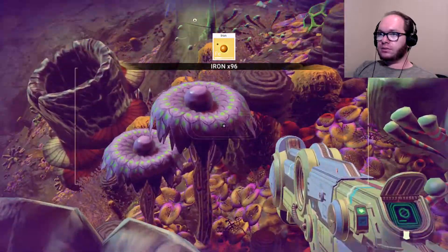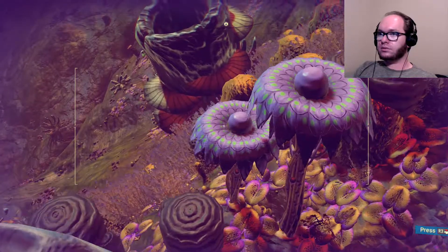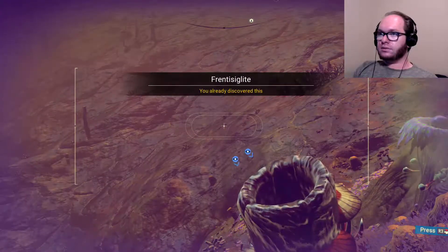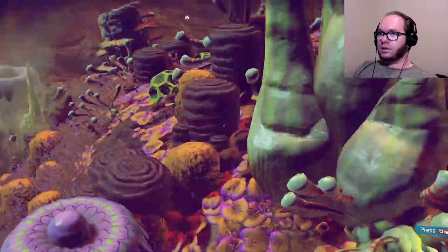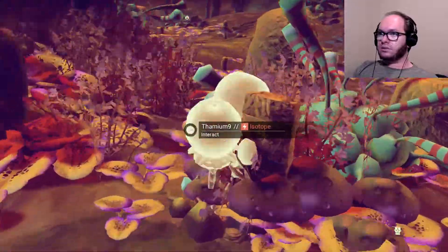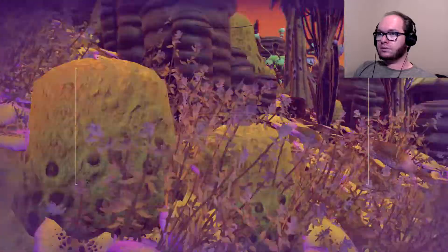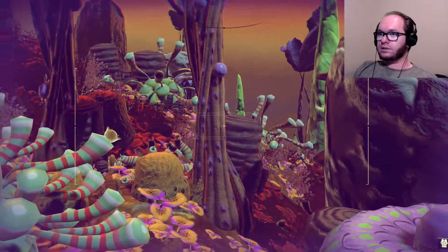Alright, where are you at? Where'd he go? What the hell? Hi. There's no need for that. Seriously, there's no need for that. Go away. What the? That's weird. They can't just disappear, can they? Unless they fall through the world and despawn, I guess. That's unfortunate. I met a violent critter and it's just gone.